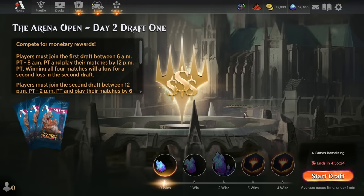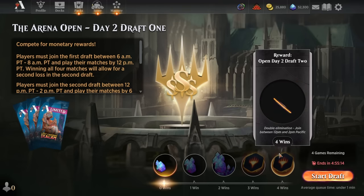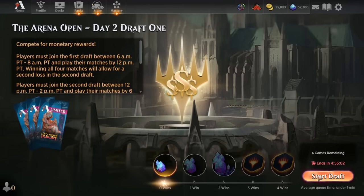Hey everybody, it's GolemletX and welcome to the Lost Caverns of Ixalan Arena Open Day 2. In today's video, we'll be competing in a Best of 3 draft of the Lost Caverns of Ixalan with the goal of winning at least 3 out of the 4 rounds. If we can accomplish that, we will qualify for the Day 2 draft number 2, where there's up to $2,000 in cash prizes on the line. Without further ado, let's hop into the draft and see where the cards take us today.